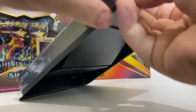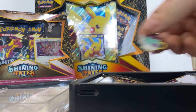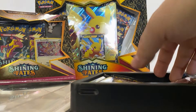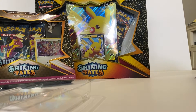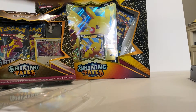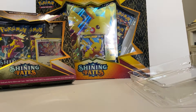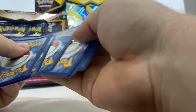First we'll open up this nice Poltergeist one — comes with the fancy little pin, a Poltergeist card, and three Shining Fates packs. Here's a code card, let's get into opening these packs. Here's the code card for pack one and two.